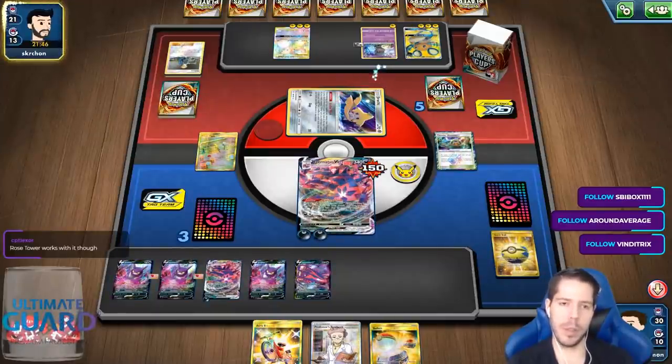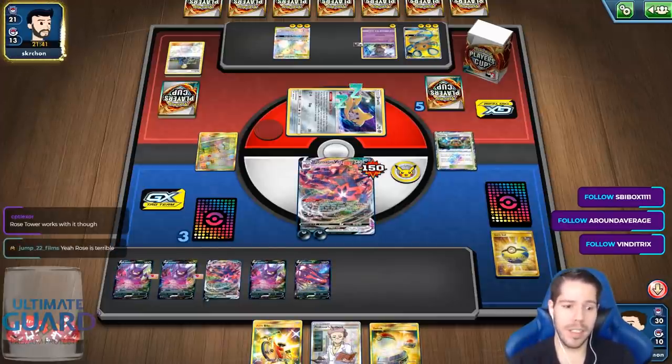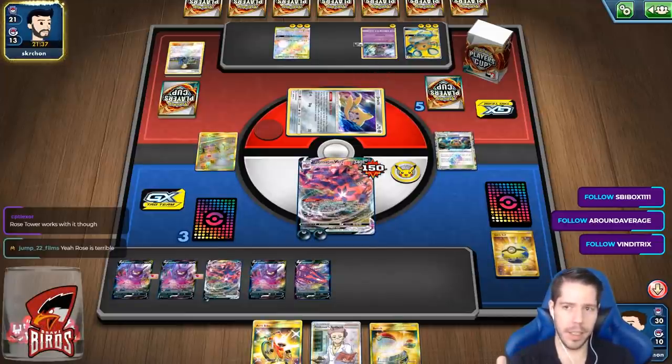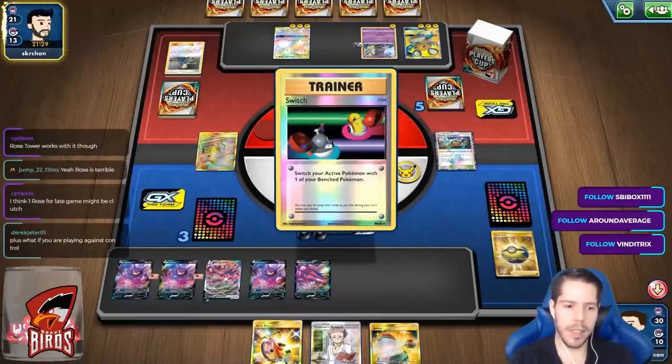Rose Tower works with it? Yeah, but then you're playing a supporter and a stadium just to get two energies on a VMAX that only takes two energies to attack. What are you powering up with Rose that's so good? It doesn't make sense.